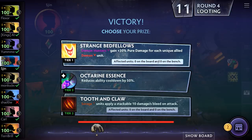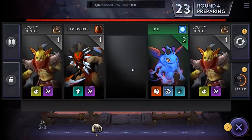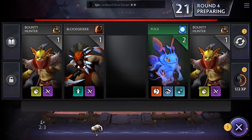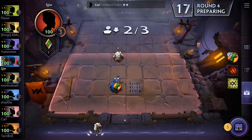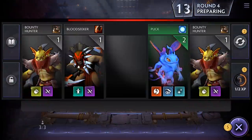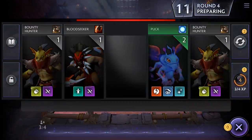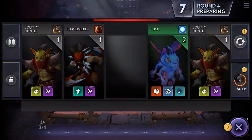Demon Hunters gain 30% pure damage for each unique allied demon unit. That sounds crazy — let's try Strange Bedfellows. We've got a third Drow Ranger now, so we're going to need a demon hunter of some sort. Let's get Tiny back on the field. We could upgrade our level — there we go, now we're level four. But we can't afford another hero because we haven't got any gold.